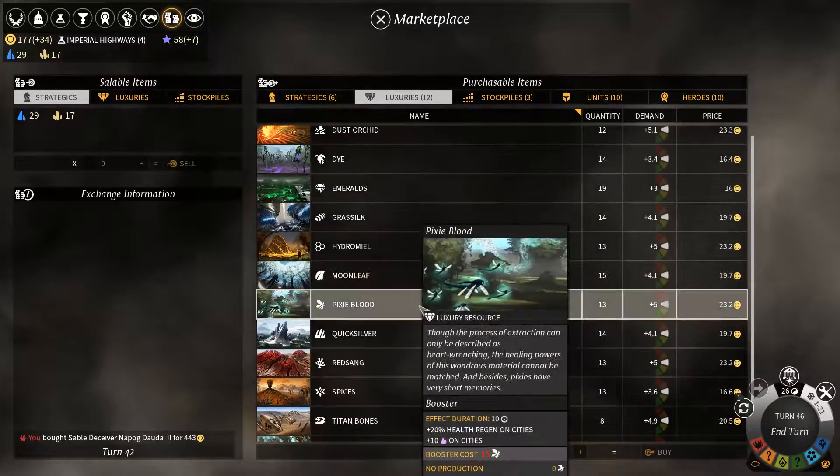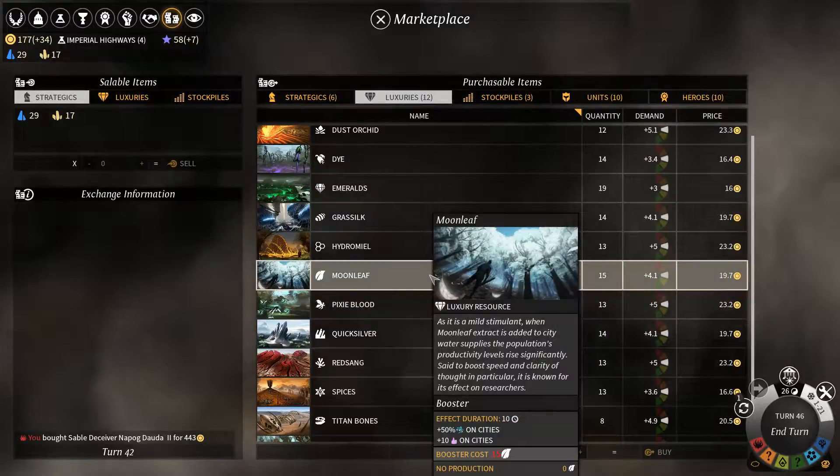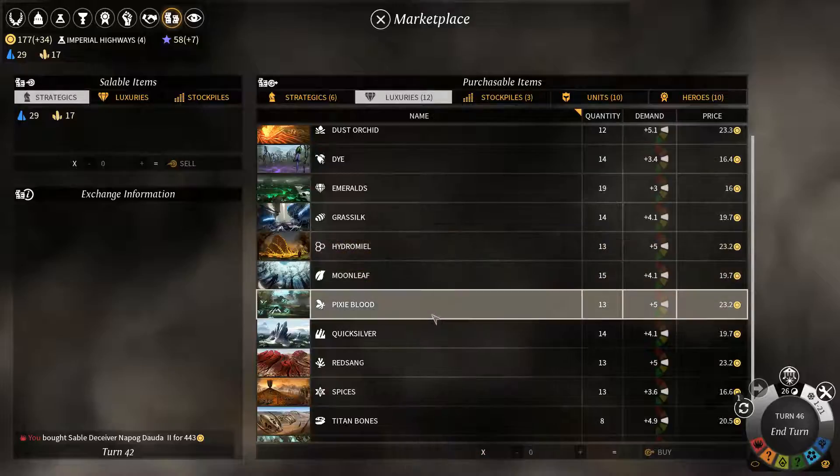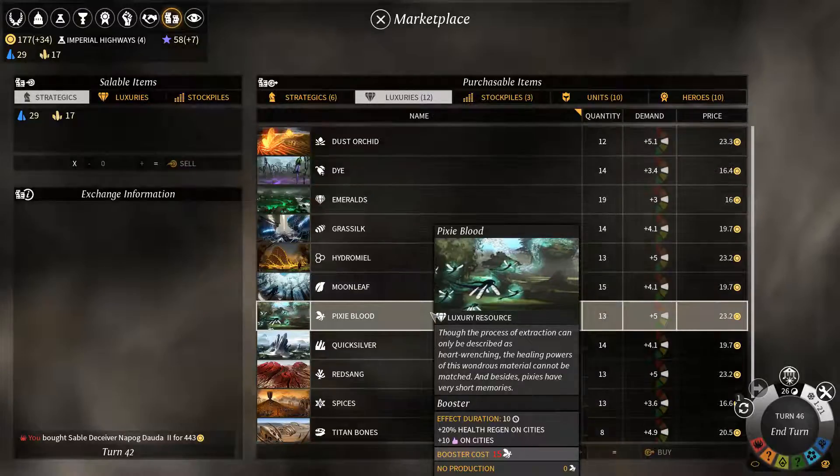Know what all the various boosts available to you are, and purchase them when required. Like, if you're making a big science push, or you really need to regenerate your armies quickly for the next 10 rounds, then purchasing some pixie blood could be worth it.